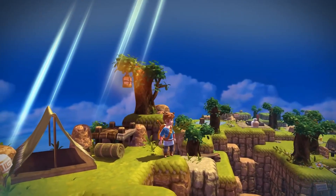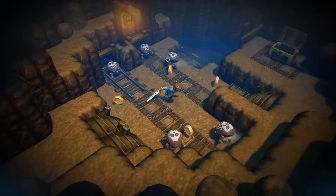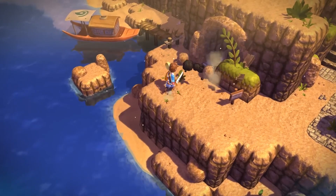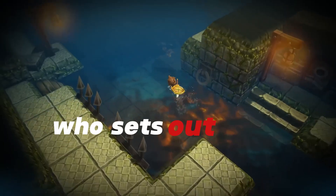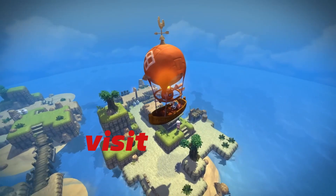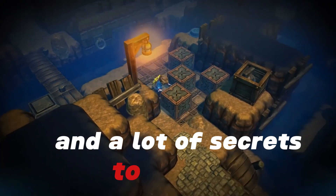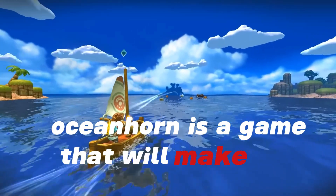Number 4: Ocean Horn. Ocean Horn is a game that is inspired by the Legend of Zelda series. You play as a young boy who sets out to find his father and unravel the mystery of the ancient kingdom of Arcadia. You can also sail across the sea, visit different islands, and solve puzzles. The game has charming and cartoonish graphics, smooth and intuitive gameplay, and a lot of secrets to discover. You can also use items, weapons, and magic, and fight enemies. Ocean Horn is a game that will make you feel like a hero.